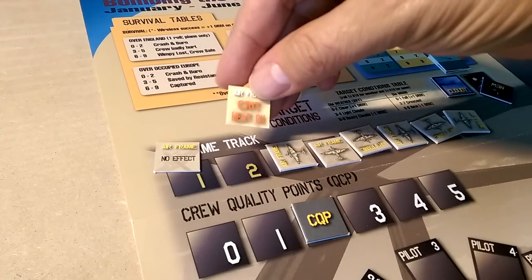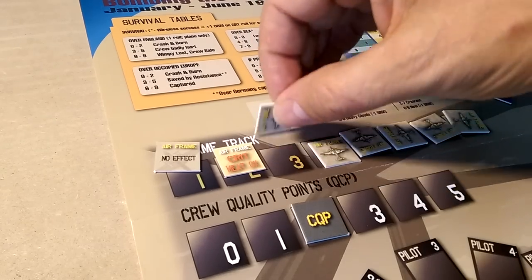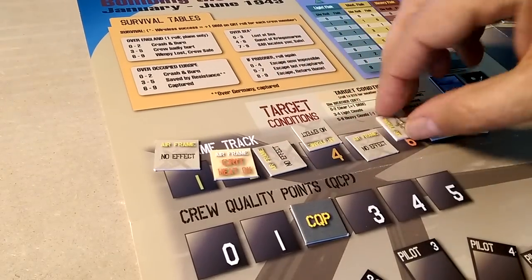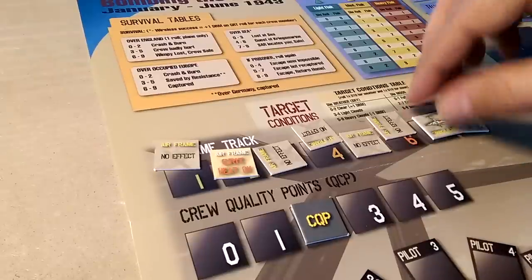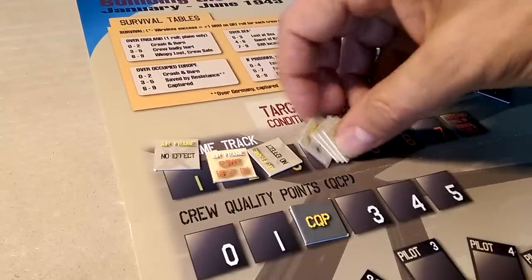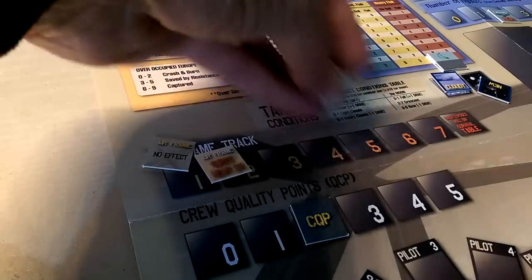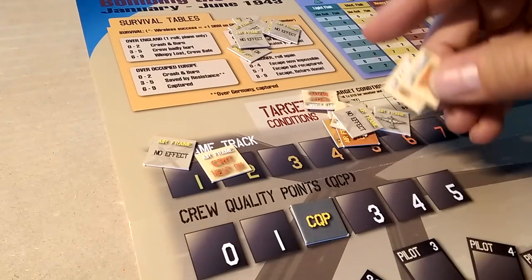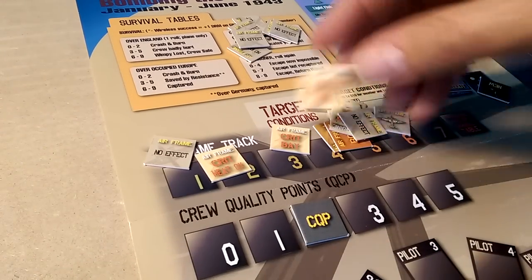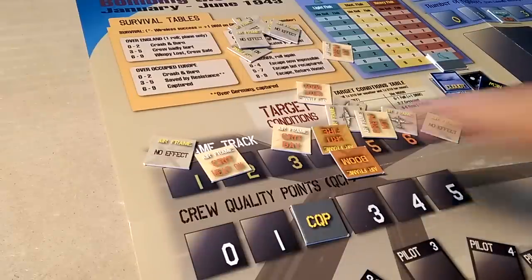The first result on the airframe track was no effect. The second was a critical hit on the heat and oxygen. Let's see what else would have happened further along — oh, lots of no effects. Well, that would have been pretty boring anyway. But there are all sorts of different hits — bomb bay hits, crew hits, and things like that. So it builds some tension there.